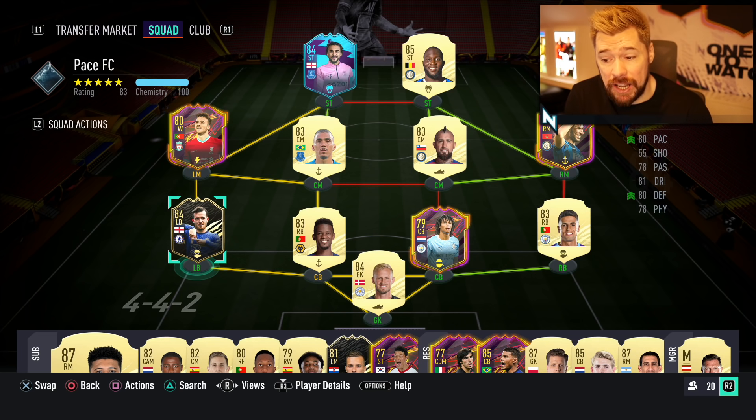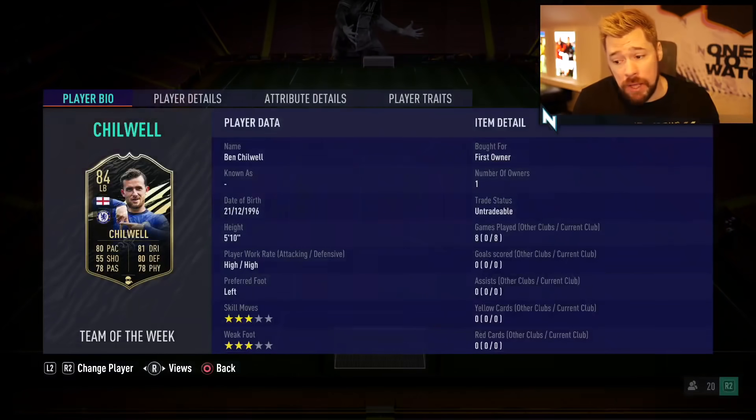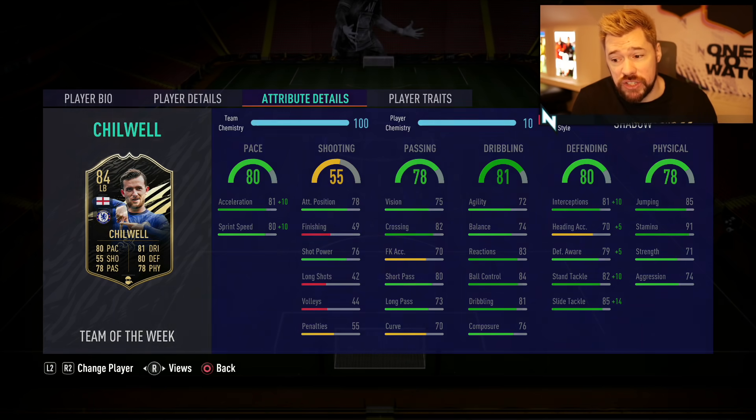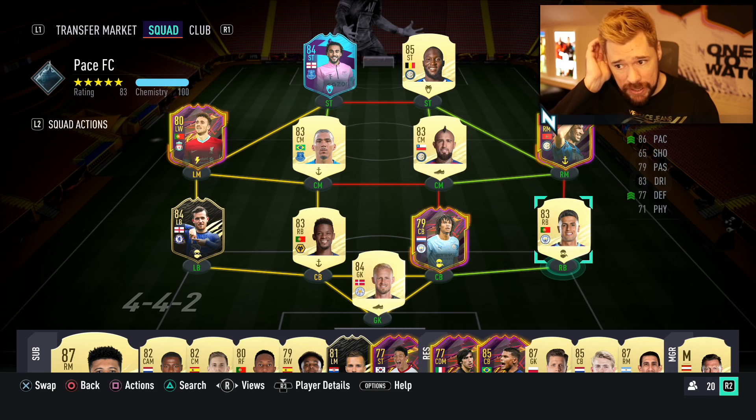We've got Chilwell at left back and we're going to swap Chilwell and Samedu around in-game. Chilwell will be center back on 10 chem - he's going to have 91 pace, 91 acceleration, 90 sprint speed, great defending, good physicals, really well-rounded dribbling and nice passing. He'll be a really big center back, and we'll have Samedu and Cancelo as our fullbacks. The team has stepped up a little bit more once again.